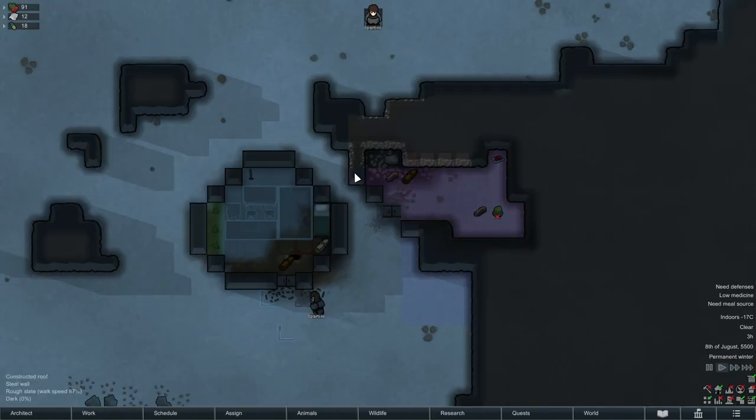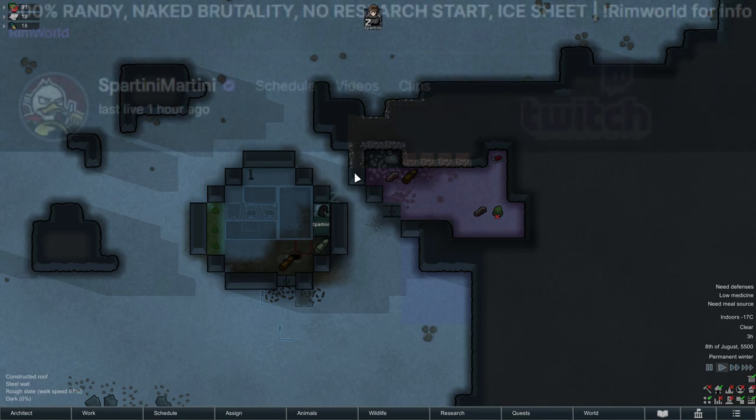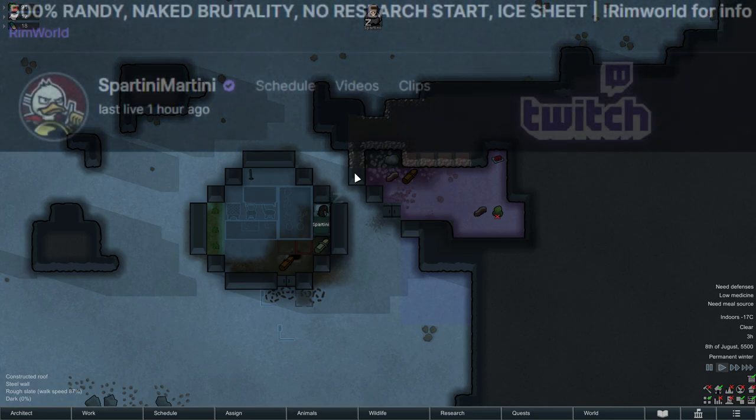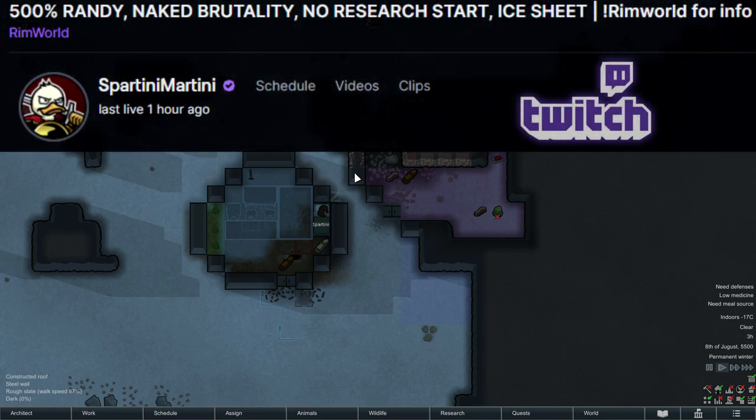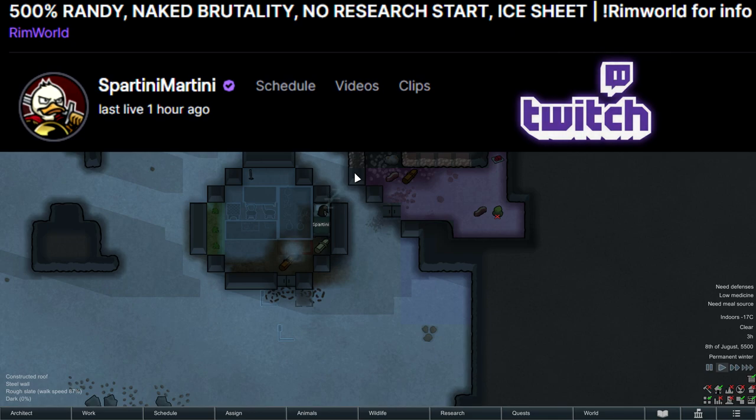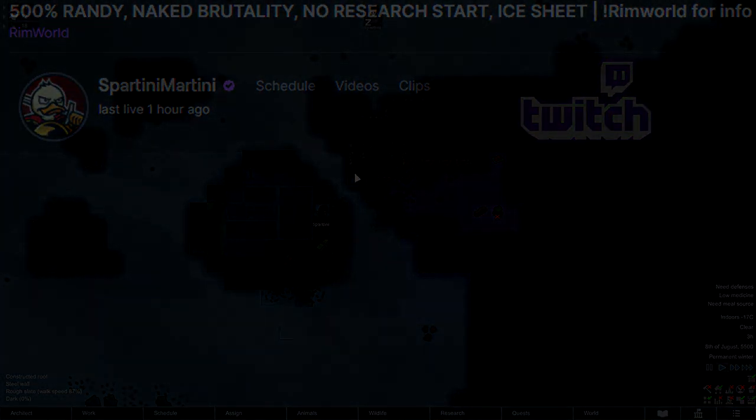This was a quick guide on how to start on the ice sheet in naked brutality. I hope I was able to help you through these harsh first days. There are a lot more ways of doing it, but this one works for me. If you have any tips or tricks, please leave them in the comments so we can all learn from each other and give Randy a run for his money. If you have any questions or guide suggestions, I'll be glad to help. Have a great day and I'll catch you in the next one.